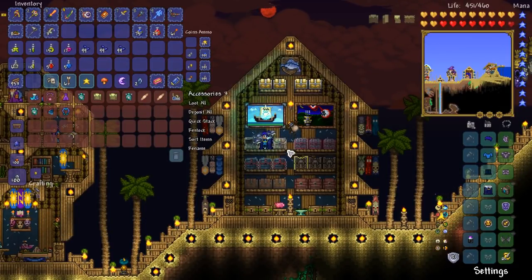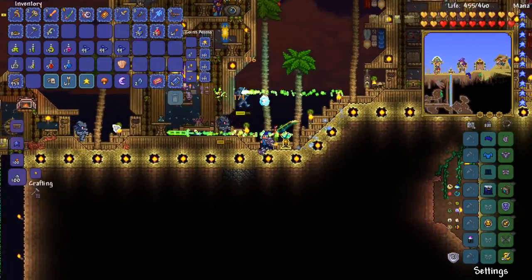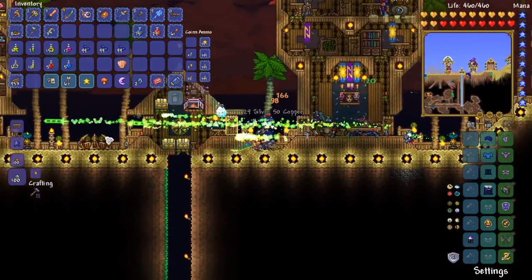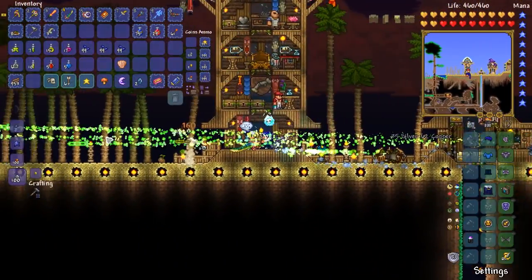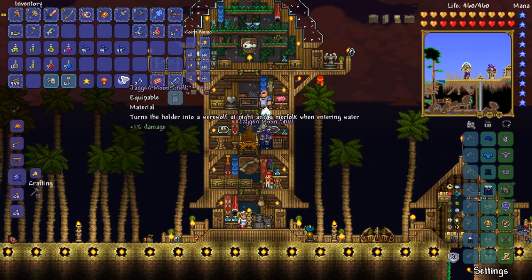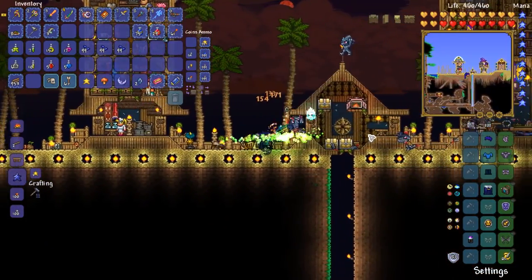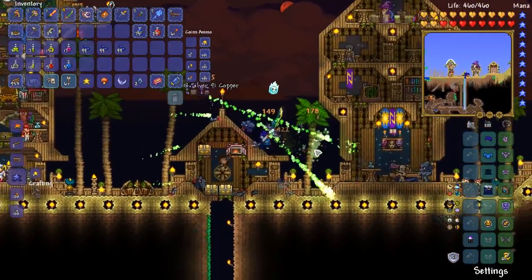We are looking for the Shell — there's the Shell. I should be able to combine those two together. There's the Moon Charm: turns the holder into a werewolf at night and merefolk when entering water. Very nice.